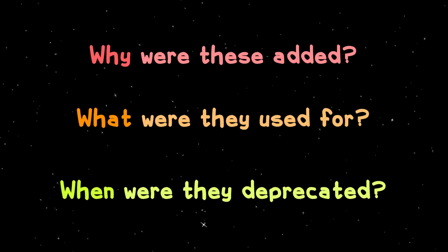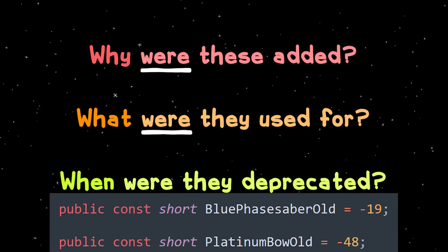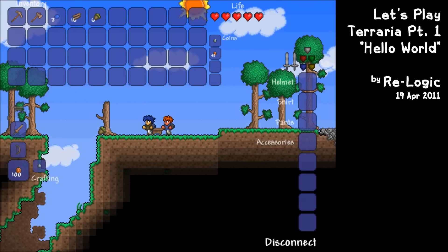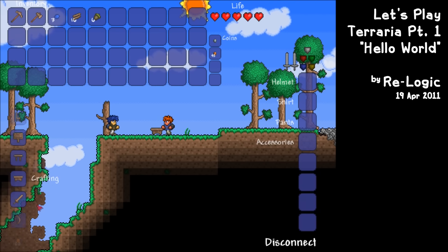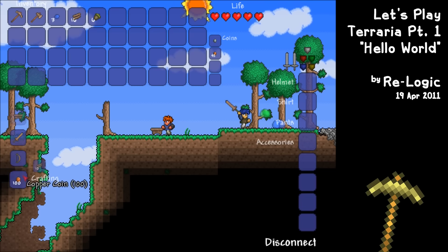That makes you wonder: why were these added and what were they used for, and when were they removed and deprecated? Clearly, it has something to do with legacy versions of Terraria, given their naming in the source code, but for what reason would Re-Logic remake a bunch of mundane, basic weapons and tools? Well, the answer lies in these sprites.